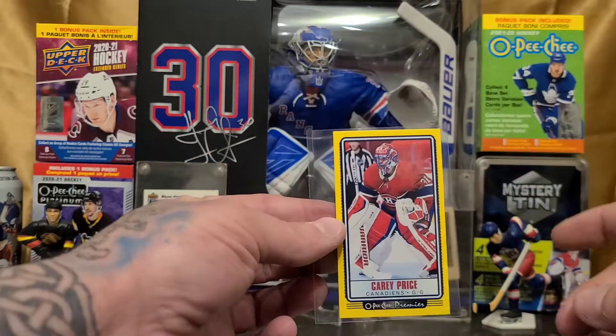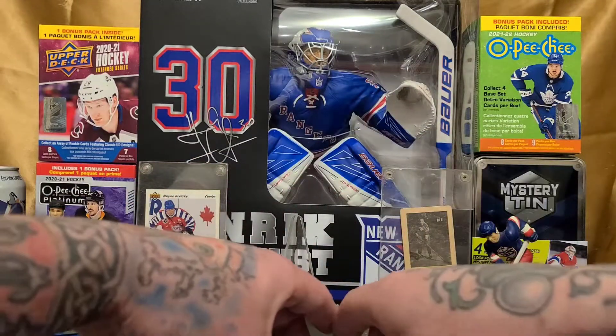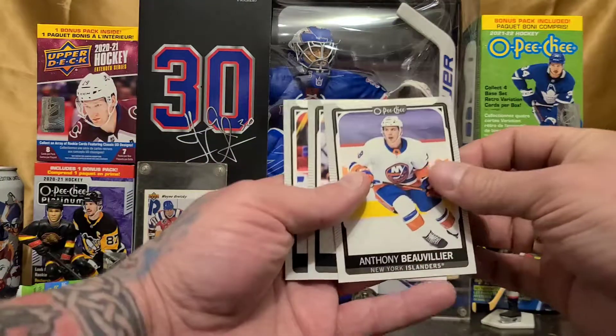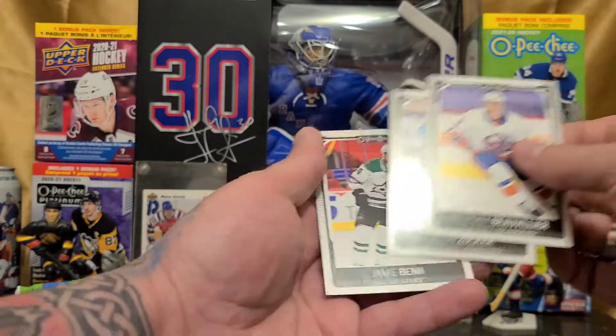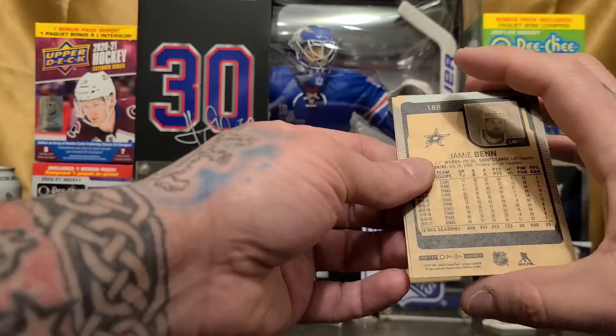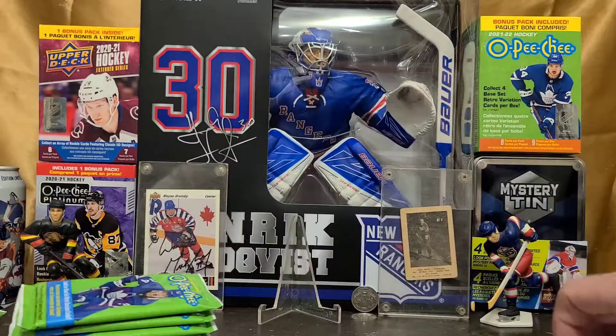Right there is a Carey Price tall boy. Not too shabby. Two tall boys in the first pack. Again, cardboard-looking back.